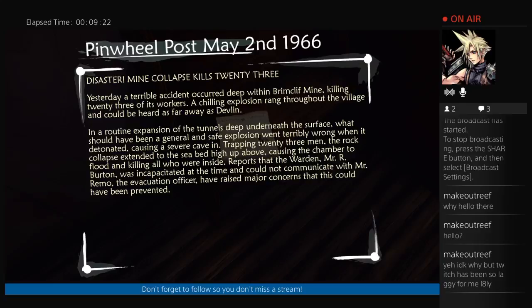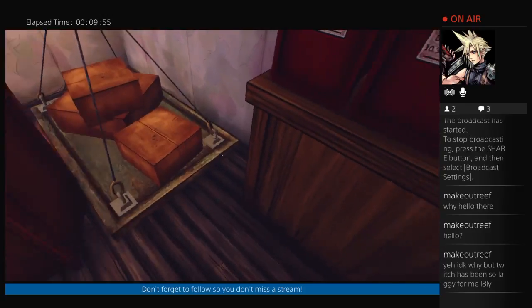This is the post office. Dang, a collapse. The mine killed 23? Terrible accident occurred at Brimcliffe mine, killing 23 — could be heard as far away as Devlin. Expansion of the tunnels deep underneath the surface — what should have been a general and safe explosion went terribly wrong. Severe cave-in trapping 23. The rock collapse extended to the seabed high up above, causing the chamber to flood and killing all who were inside. Dang. Those safety precautions, though.